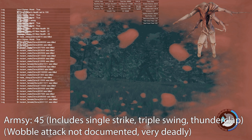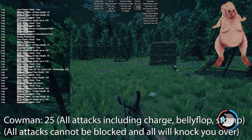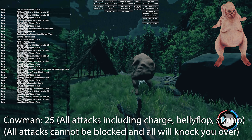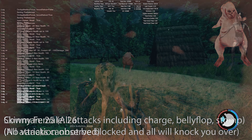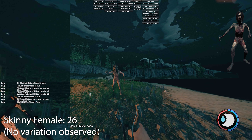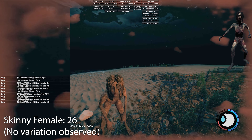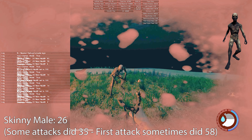Hello everyone, it's Farcad here. In this video I'm going to show you the damage that all the enemies can do to you in The Forest. This only covers hard and hard survival. Basically all the starting enemies do about double damage on hard and hard survival, but as it gets later in the game their damage increase isn't as much. There's a lot to cover so I'm going to get straight into it.